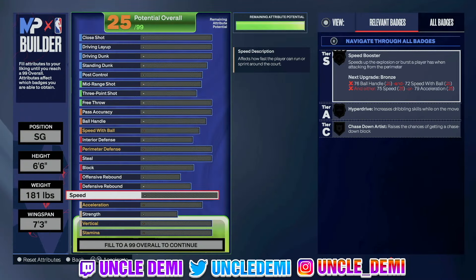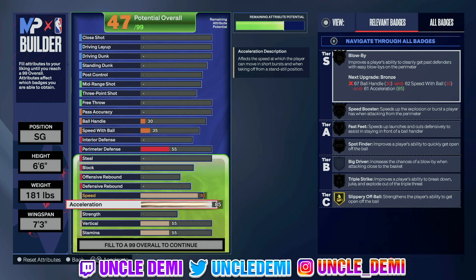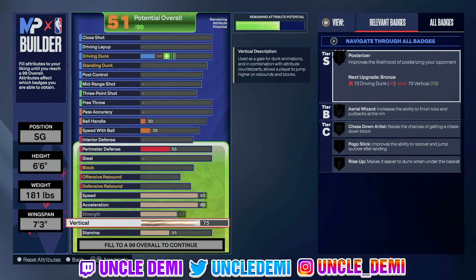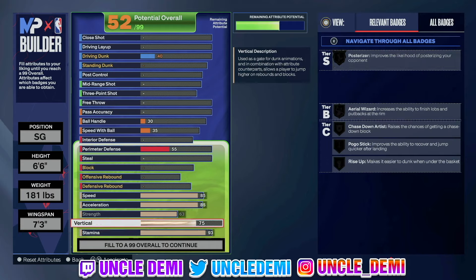For our physicals, speed we wanna go 85. Trying to get as much speed as I possibly can — it's all predicated on the way you wanna play. 85 is gonna be really good, and same thing for acceleration, I decided to go 85 on acceleration also. You're not able to get Speed Booster any higher, so both Speed Booster and Blow By are gonna be silver because of the ball handles. We're gonna go 63 on strength to get physical handles on silver — to be able to break those clamps, since defense is really strong this year. Vert at 75 — I feel like 75 vert is always the sweet spot for most guards. And of course, 93 on stamina for handles for days, and 94 speed, with Workhorse.